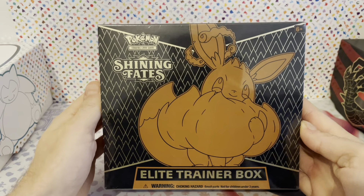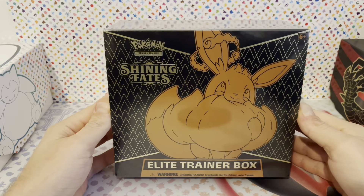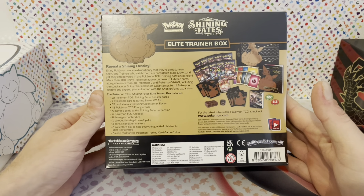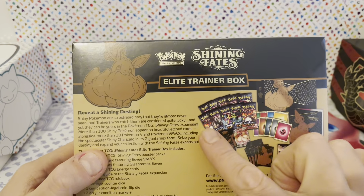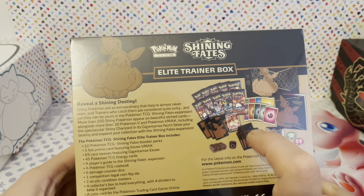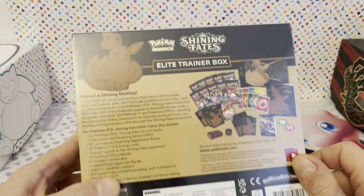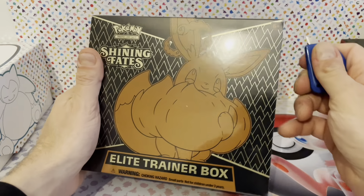Hello and welcome to PokeJuur YouTube channel. Today we have an Elite Trainer Box opening for Shining Fates. This is my first time opening a Shining Fates Elite Trainer Box. It seems that it contains 10 packs of Shining Fates, one promo card, some sleeves, a book, dice, and something I'm not sure about. But maybe we'll find out when we open it. So let's get opening this one.